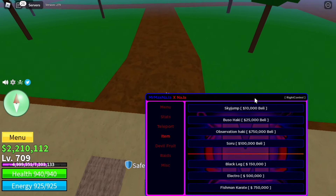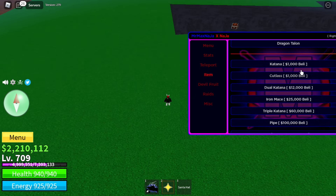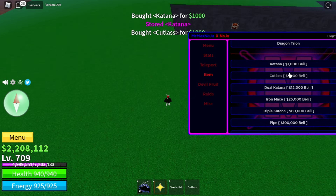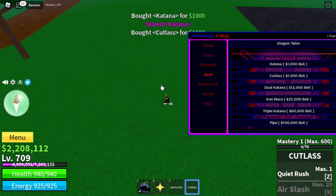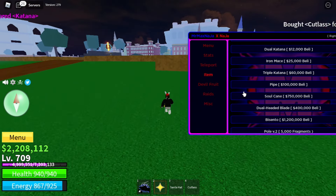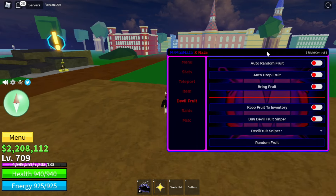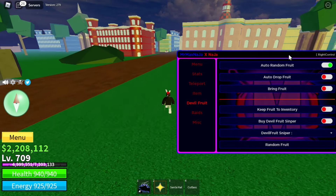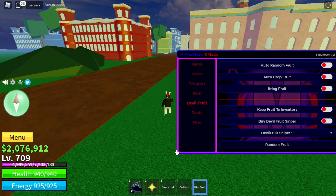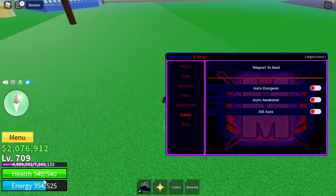Then we have Items, so I can buy Sky Jump. I think I have everything here — I got the Katana and the Cutlass. You can just buy anything. Then we have Devil Fruit, so you can automatically use the cousin to get a random devil fruit. I just used it and I got a Kilo.